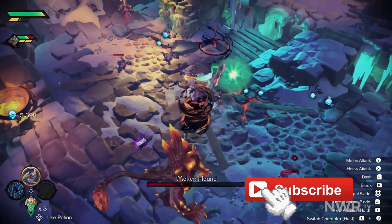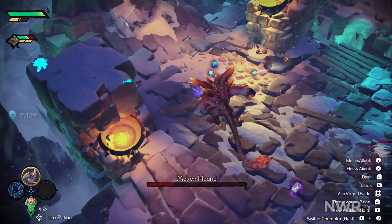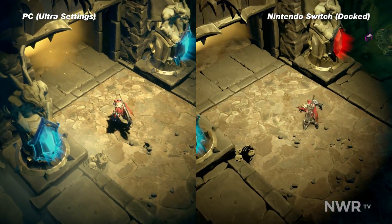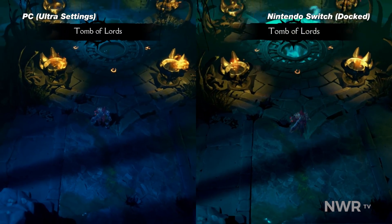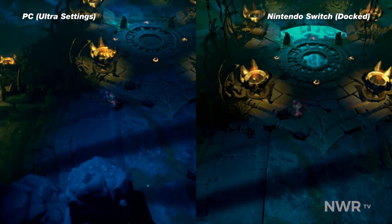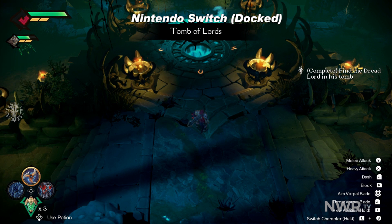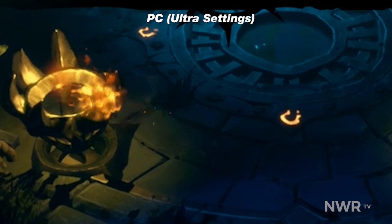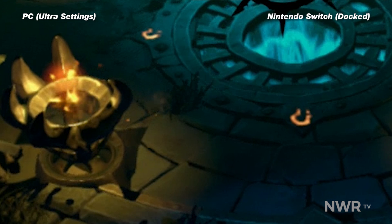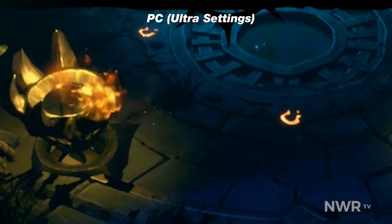But how does it compare with the absolute best Darksiders Genesis can offer — the PC version maxed out? Beyond the obvious resolution drop, along with the obligatory drop from 60fps to 30fps, Darksiders Genesis makes several other cuts that may sound like a lot when listed off, but taken together produce a surprisingly comparable version of the game. First comes texture resolution, which while noticeable when placed side by side, ultimately holds up reasonably well thanks to the lower rendering resolution of the game itself.